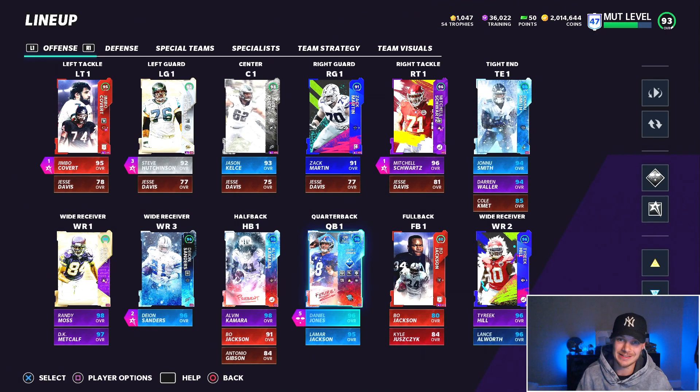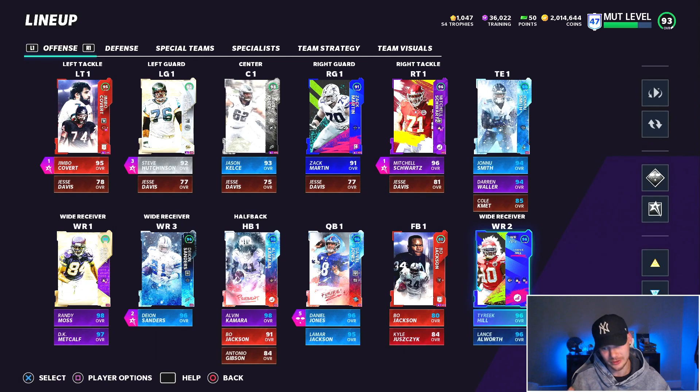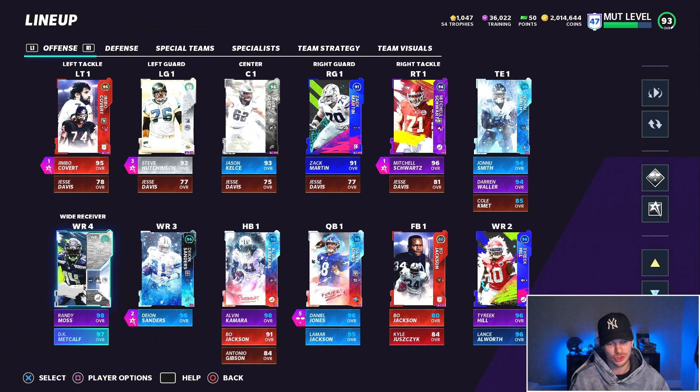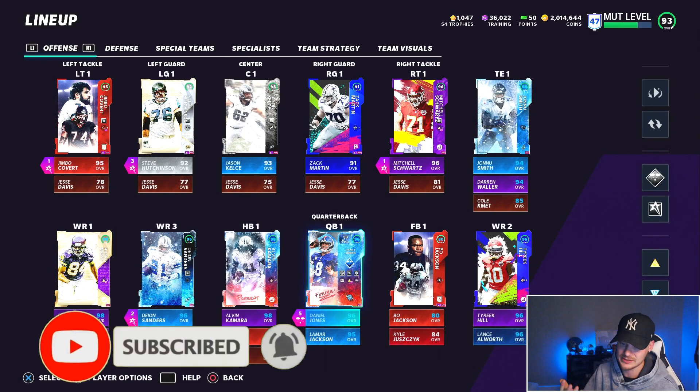It's out of the Kansas City Chiefs playbook and I have two formations — we'll see them on the field. But quickly I just want to show you guys my lineup. I have a really solid O-line, mid-90s on my tackles and low 90s on my guards. Two tight ends, Johnny Smith and Darren Waller, really don't see the field for me. At receiver we have Tyree Hill, Deion Sanders, Randy Moss, and DK Metcalf — four wide receivers on the field instead of a tight end, so a lot of speed and playmaking.